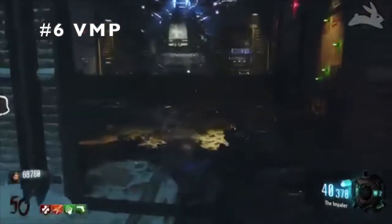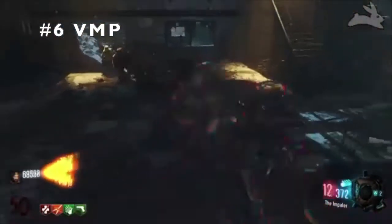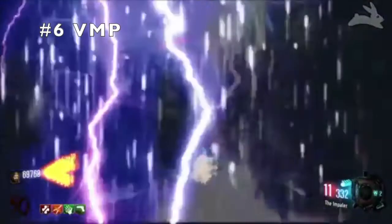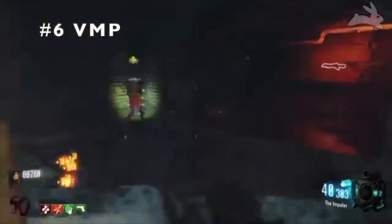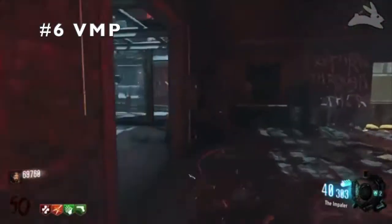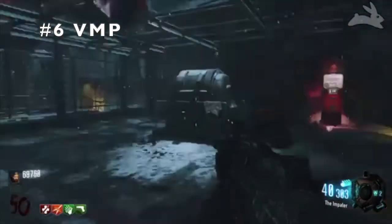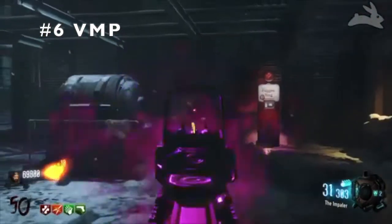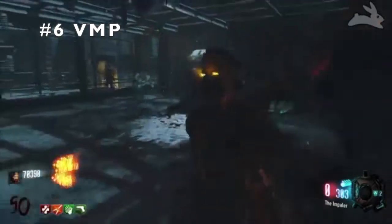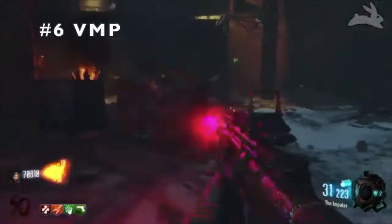I never often picked up SMGs except for the PPSH. After it came around, I didn't know if the VMP was good or not, but when I played The Giant and picked it up, I realized this gun is a great weapon. It's strong, really good, fast, and it's got a good amount of ammo. Its counterpart, the Vesper, shoots really really fast but doesn't have enough ammo - unlike the Vesper, the VMP has ammo. It's got good reload speed, good damage, and it's really mobile, so you can train with it like most SMGs. Comes in at number 6, it's the VMP.